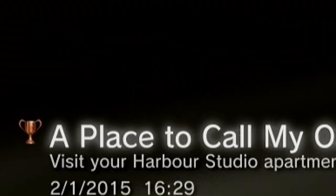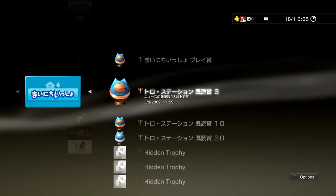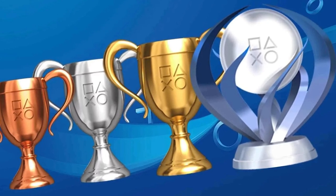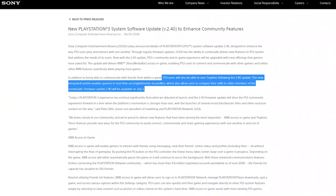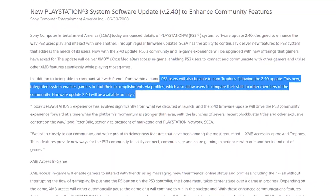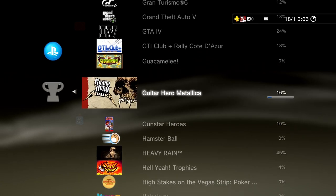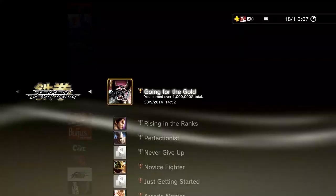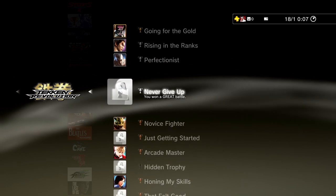Everyone loves trophies — they work like a digital diary charting your history on PlayStation, reminding you of events in different games that you played. We all know what trophies look like: bronze, silver, gold, and the ultimate trophy, platinum. Trophy support was added in PlayStation 3 firmware patch 2.4 on July the 2nd, 2008. But this firmware update had a bug in it and was pulled offline the same day as release. An updated patch, number 2.41, was released on the 8th of July.